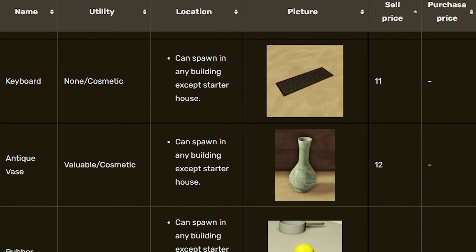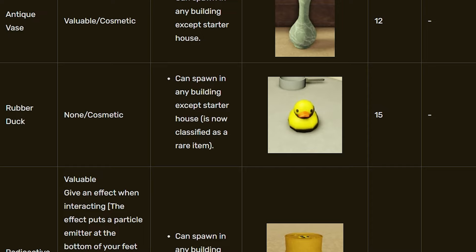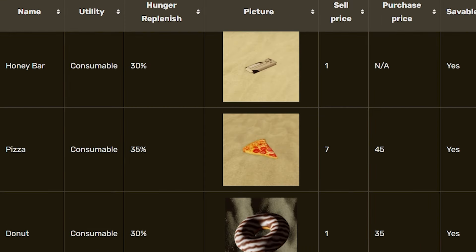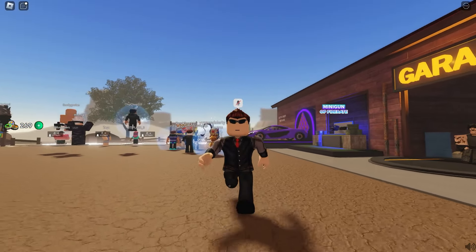Going down a bit further, we have the antique vase with a sell price of 12 bottle caps, and the keyboard with a sell price of 11. Be on the lookout for those, as well as the rubber duck and radioactive barrel, going for 30 bottle caps and 15 bottle caps respectively. Both great items to sell, as well as the pizza slice, which sells for seven bottle caps.